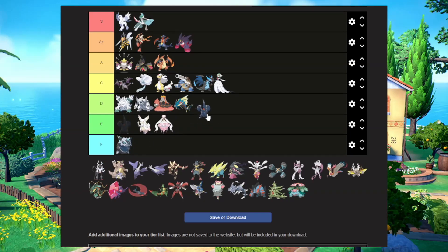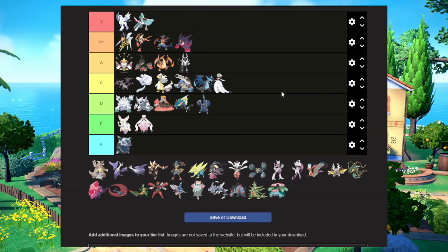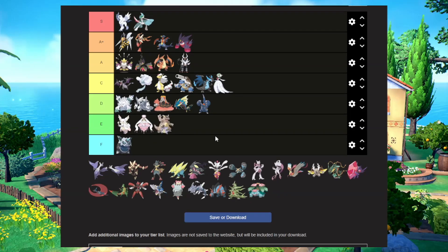Mega Heracross is cool-ish, but is it as cool as the Pokemon in C tier? I don't think so — we need to start being a little bit harsher. Mega Houndoom looks sick. You took an okay Pokemon and made it really, really cool — its bone-like armor design looks so cool. Mega Kangaskhan — you just brought the baby outside of the pouch. It's kind of average.